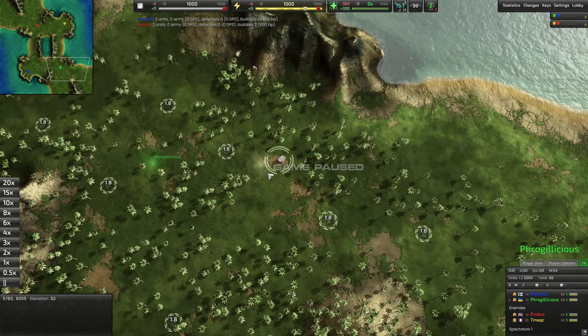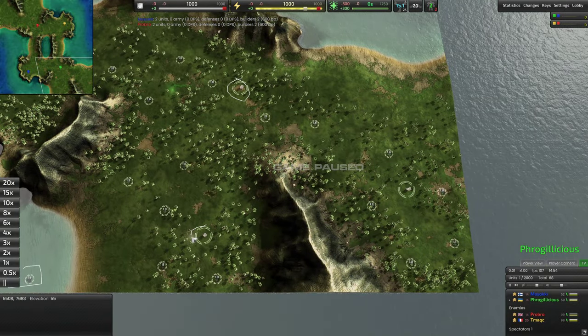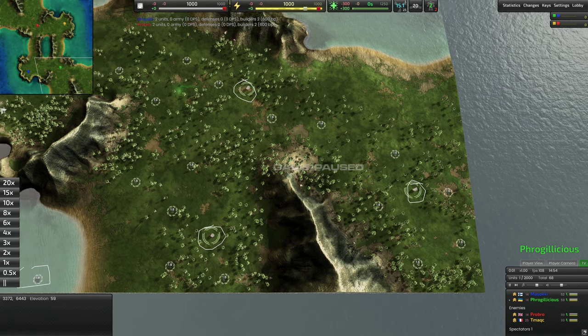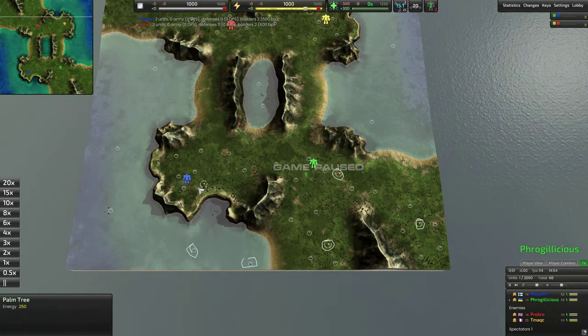We also want to look at geos. On this map I see there's a geo here, one back here, one here, and one on the left-hand side for blue. Geos come into play as well because they're the most efficient way to get energy, especially in the T2 phase.